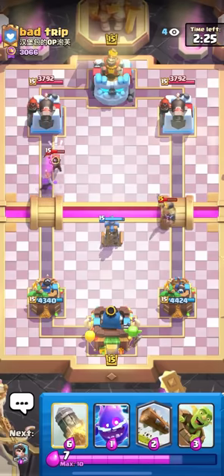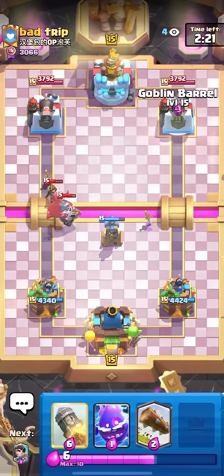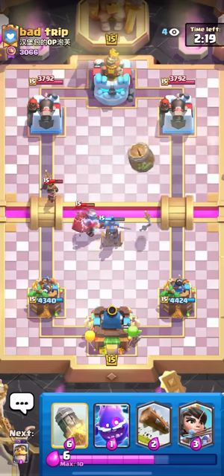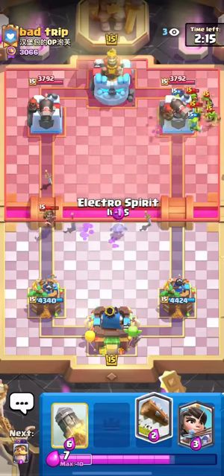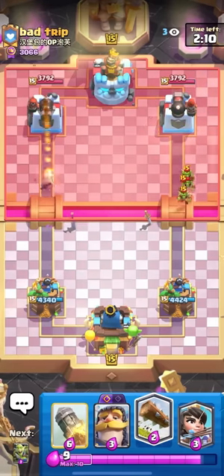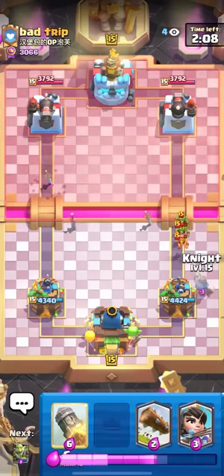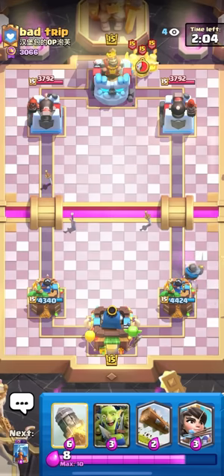We're in the first game against bad trip — this guy is a graveyard player. Most graveyard players these days really aren't that good; I feel like they're just high up because they face a lot of cannoneer tower decks. Every time I face a graveyard player with the regular tower I'm kind of smiling. This guy is playing goblins, guards, evo zap, evo tesla — he doesn't have the evo knight, which is good for me.